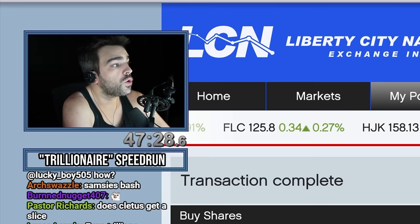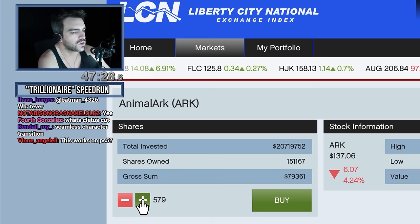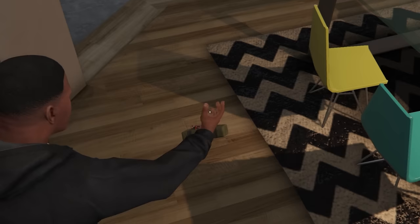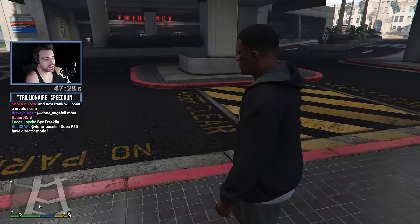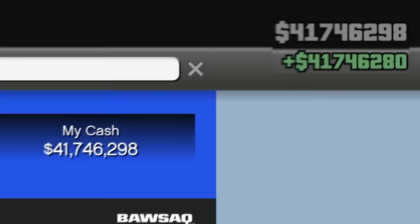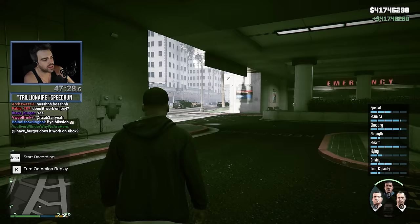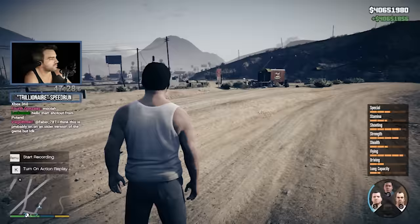You can of course do this with any of the stocks — just throw your money into something. So let's do it one more time with Franklin. I've put $40 million in stocks with each of them, even though it only started with $20 million. Now I'll leave the mission and sell all my stocks, making myself a cool $20 million. And I'll demonstrate that the other characters will have their money as well — $40 million for Michael and $40 million for Trevor.